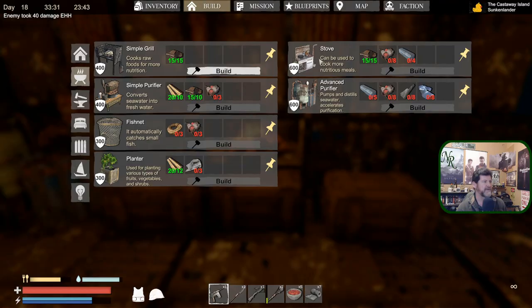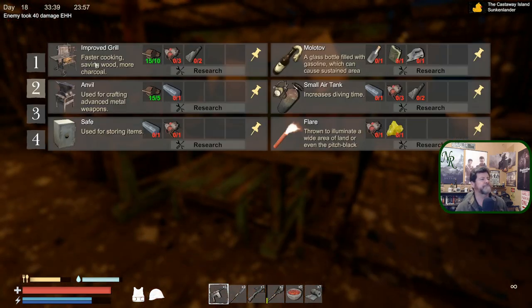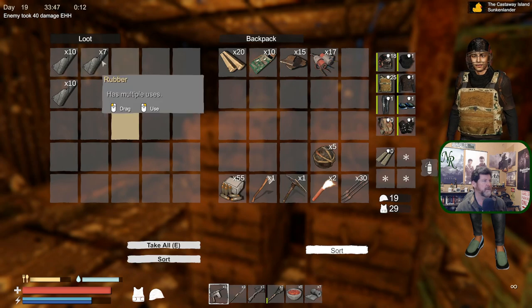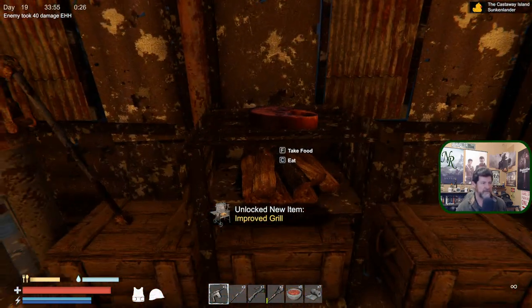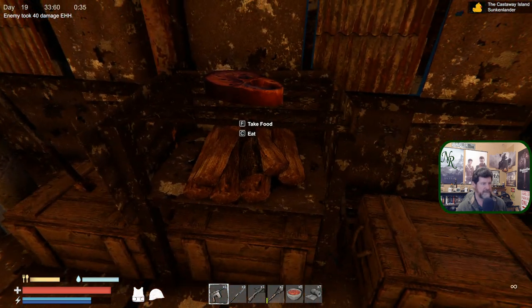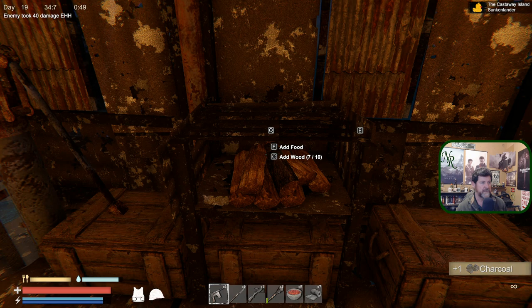There's the stove. Let's get in here and see — improved grill. Let's do that — it cooks food a lot faster. So components and rubber. He's a cart and can kind of sit on top of things so I can leave that chest down there. Get back further so I can tell when I'm building through the wall or not.